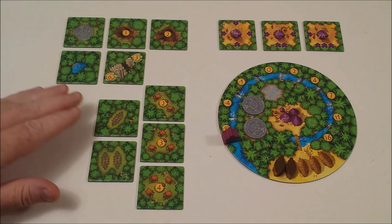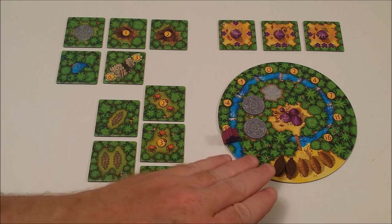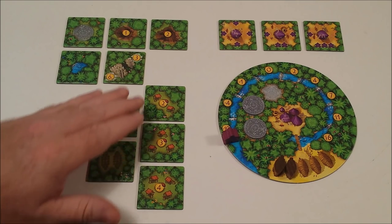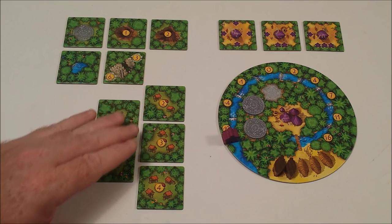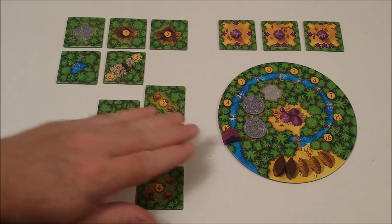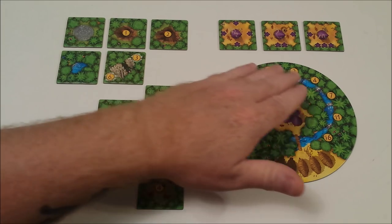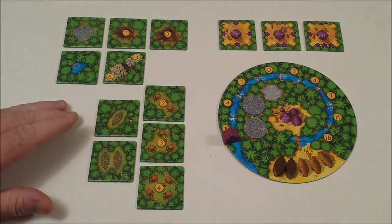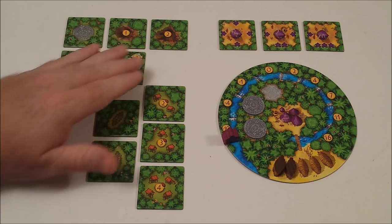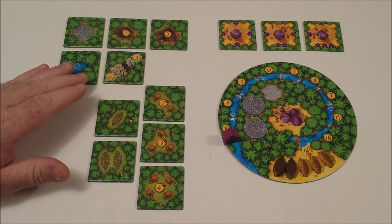By placing next to a plantation, you'll receive fruit to place on your player board. By playing next to a market, you'll be able to sell that fruit for varying amounts. By placing next to water, you're able to move your meeple along your player board, hopefully gaining more points as the game progresses. By placing next to a temple, whoever has the most meeples will have a majority to gain the most points at the end of the game.